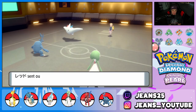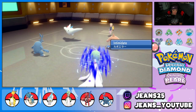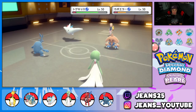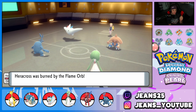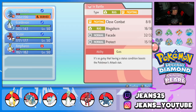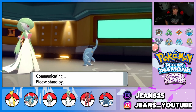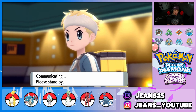The real question is can we outspeed Togekiss? Heracross' speed is around 150 — I think we can. Both Close Combat and Megahorn aren't very effective, so Facade is the play. He gets to Fake Out one of my Pokemon — I can't Protect Heracross again and Gardevoir has a Choice Scarf so no Protect there. We just rip into Dazzling Gleam again. Hitmontop's doing that cool strut — I love it. He ends up faking out Heracross, which is fine.